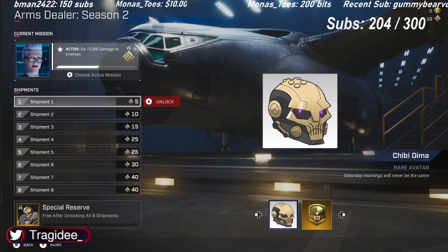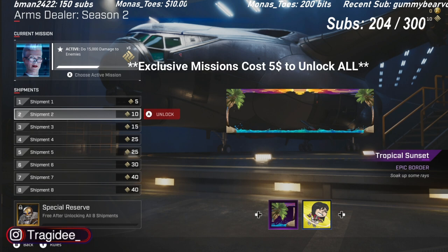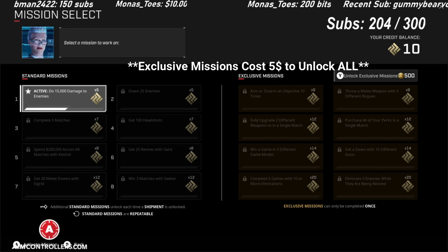So they did the Arms Dealer event in the past. Unfortunately, originally it cost $40, and after some complaints it dropped down to $20, which is still steep. But I got some huge news for you guys — this time around it's completely free. So anything you have to pay for, the exclusive shipments, they're all going to cost Rogue Bucks, so in-game you can grind that. You don't have to pay for it.